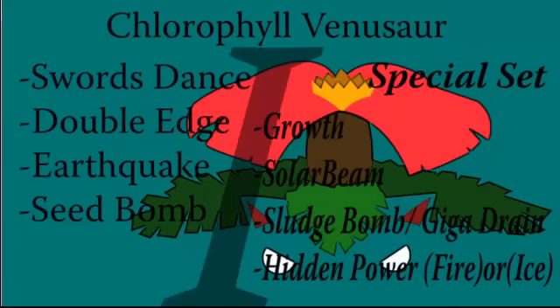The special set is on the right and the physical one is on the left. I run Swords Dance with Overgrow on the physical one, since if you're running a physical set I stick to one boosting move so everything stacks. Double Edge hits Flying-type Pokémon that you really can't hit with Seed Bomb or Earthquake — maybe Tornadus, which moved up to the OU tier. Earthquake hits things that Double Edge and Seed Bomb can't do effective damage on, and Seed Bomb gives you STAB to take care of Water-type Pokémon.